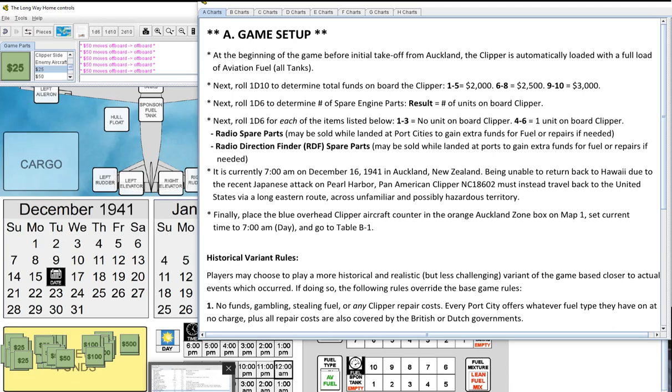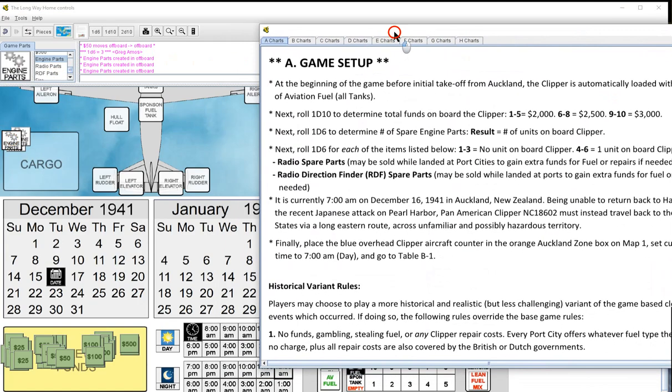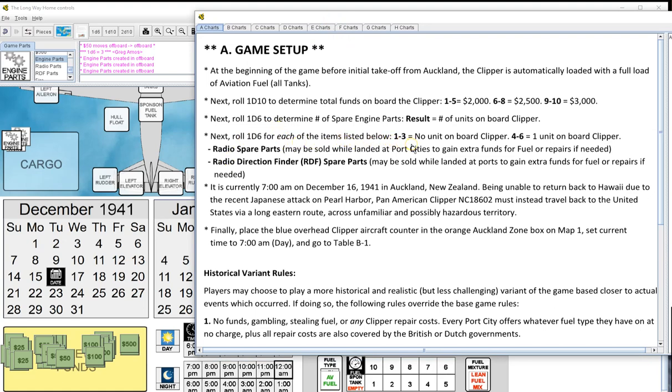We're probably limited more by pieces than what I've allowed. Like I said, I'm learning as I go. Probably should have put another 500 in there. Roll 1D6 to determine number of spare engine parts — rolled a 3. So we'll have 3 spare engine parts. I'll put them in the cargo area. Next, roll 1D6 for each item: radio spare parts — rolled a 5, that's 1 unit. One radio spare parts unit.